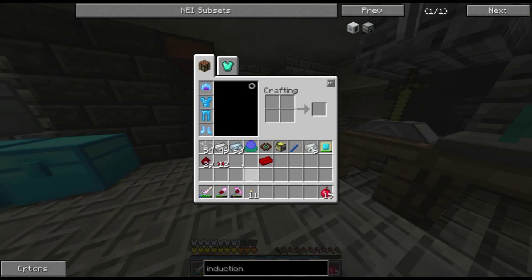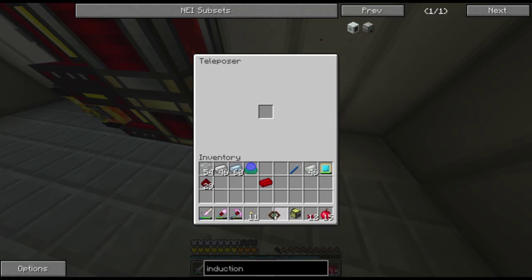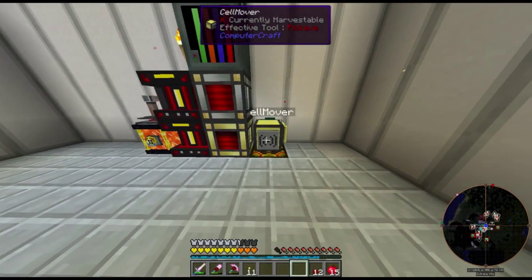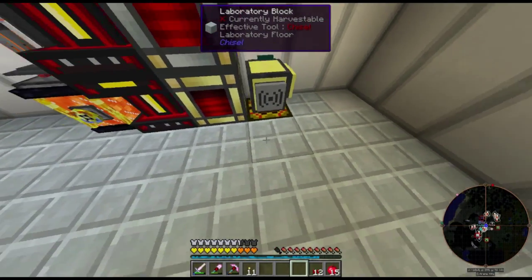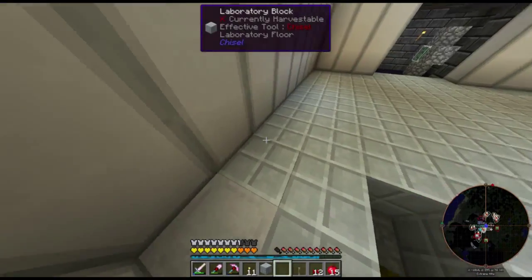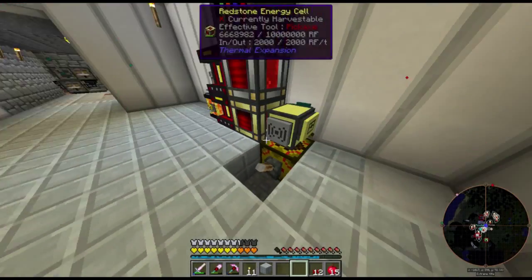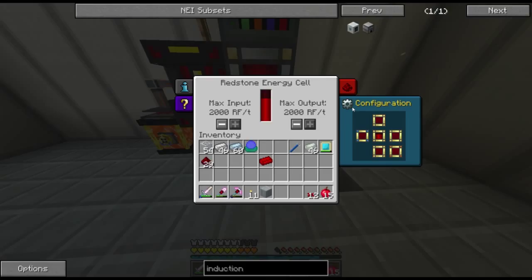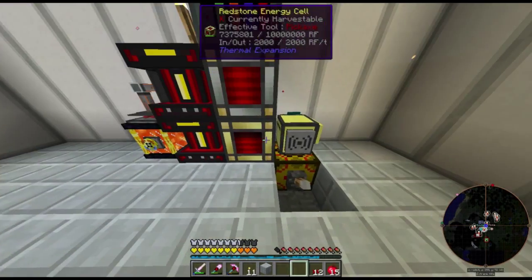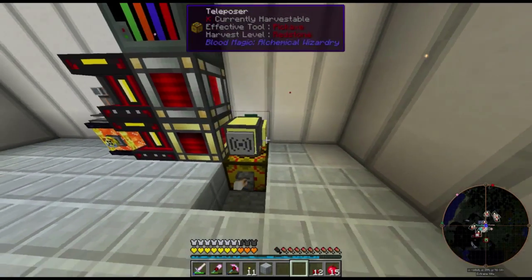The way you use teleposers is you have something on top of them, and you need to put the other teleposition focus into this one. Teleposers work by applying a redstone signal. If I grab a lever and do that, it teleports whatever was on top of it. And since I did it again, it brought it back — the turtle. So I have come up with a way to make this work: I can teleport this redstone energy cell over there.